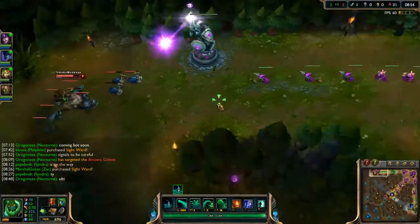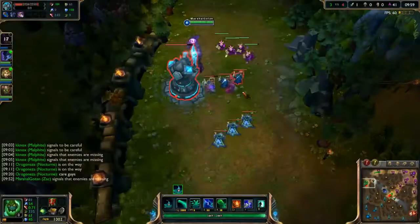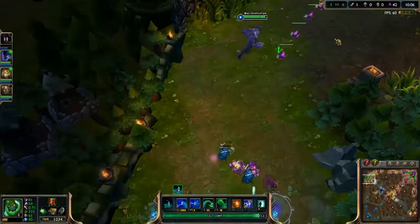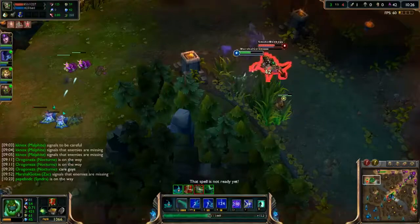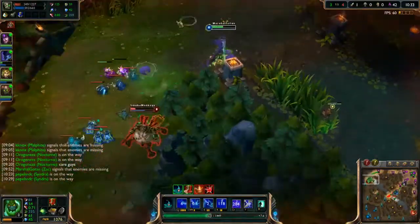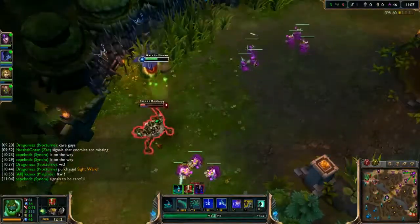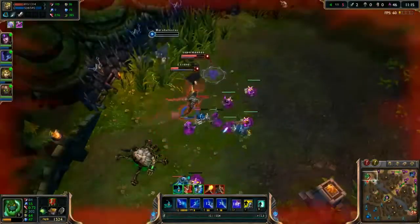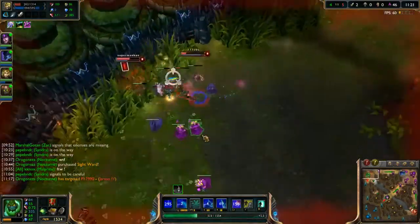Urgot uses his time to push into my turret dealing damage to it and then recalls. Once he returns back to lane he engages me and forces me back. However I am able to deal enough damage to him with an ignite and an ultimate to make him flee from the fight. However I focus so much on Urgot that I do not pay attention to the minimap and miss the first warning sign of Jarvan coming in. I do see it early enough to make an escape to the bush. I turn on Urgot and finish him off, but I did not expect Twisted Fate to teleport top and he gets the kill on me.